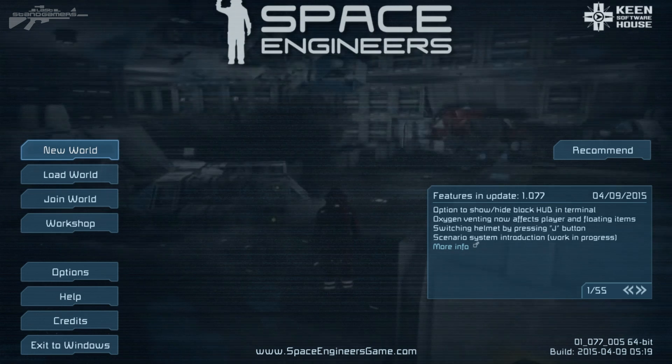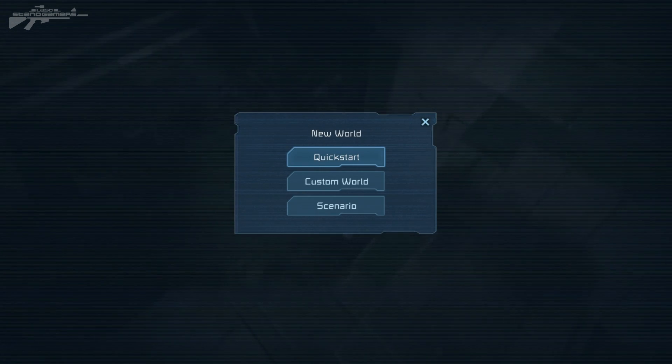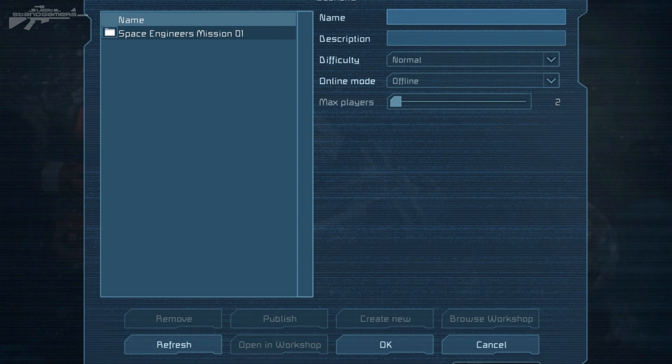So we're back on the Space Engineers menu to have a look at a new feature. Now this feature took me by surprise — I wasn't expecting this. You can see how it says 'Scenario.' What the hell is one of them? Well, let's find out shall we?